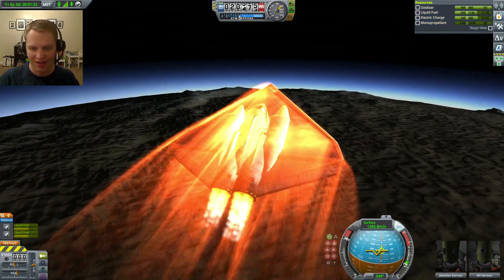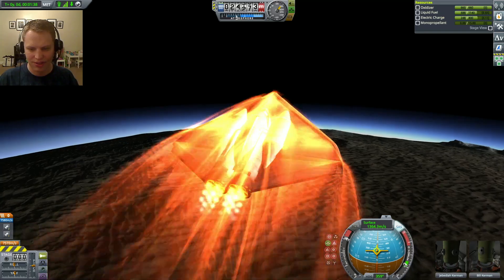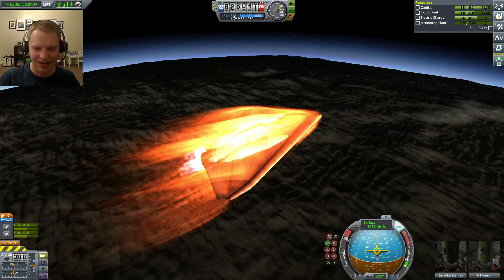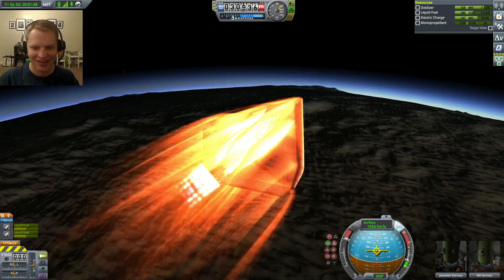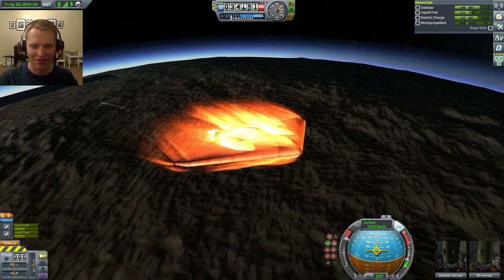Whoa, whoa, whoa — this engine has lost fuel. I'm going to flip to prograde and hit 2 to switch to closed cycle mode. So you can see I almost went into a flat spin there. That is the trick with this design: flip to closed cycle before you think you need to, or before you would normally with other SSTOs.